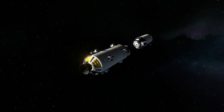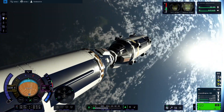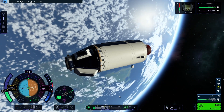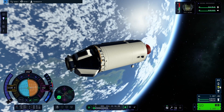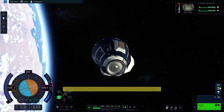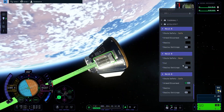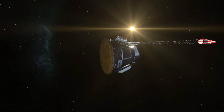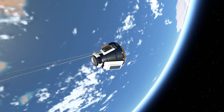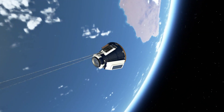When docked, you can transfer resources and crew between the two craft. If you want to return home, just click on one of the docking ports and undock, and then you can fly normally. Now, this tutorial was just for a basic Gemini-Agena style mission, where it's just two vessels docking and then separating. But using this rendezvous and docking method, you can build multi-launch interplanetary vessels, modular space stations, and you can do Apollo-style landings on other bodies. I hope this tutorial proved useful, and that you will subscribe for more. Thank you for watching!